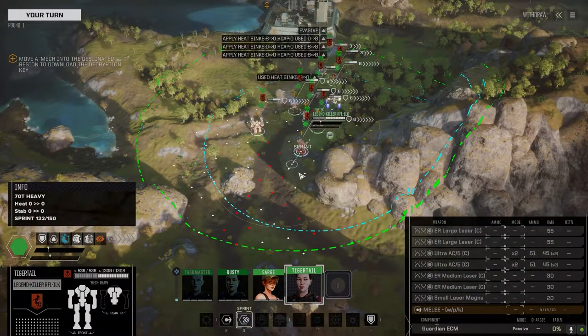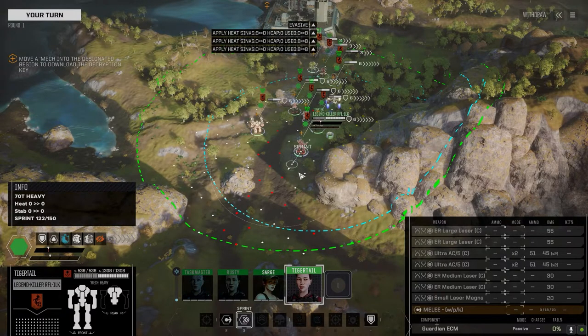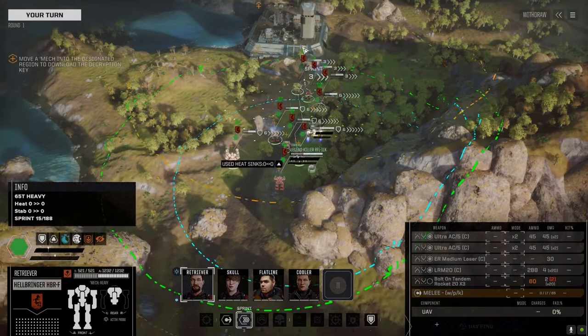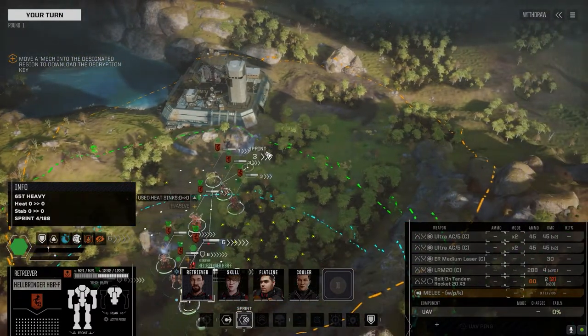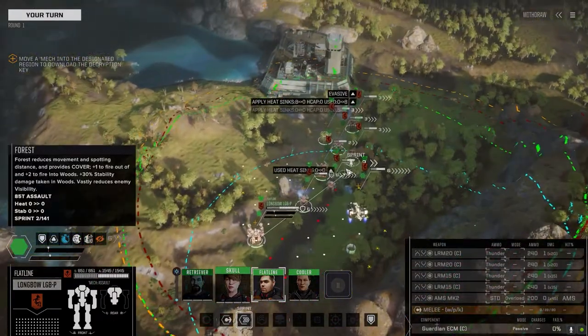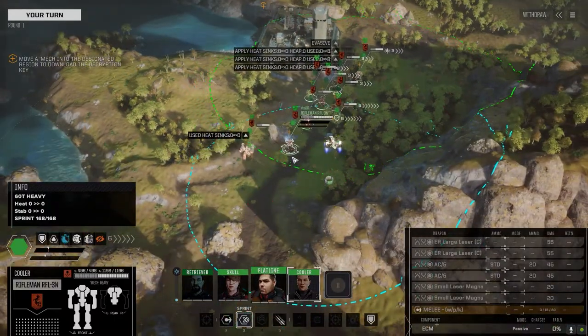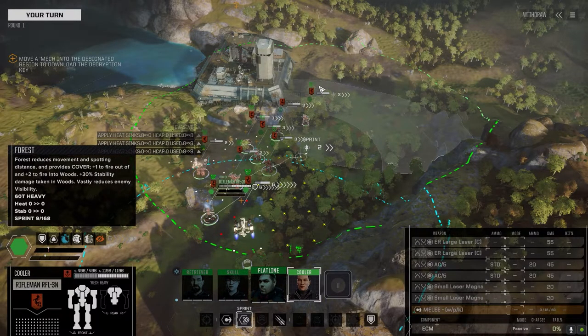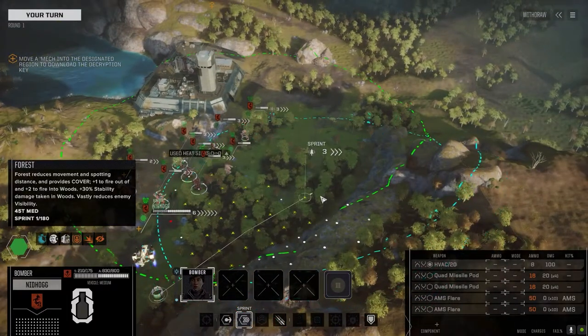Here's the Legend Killer loadout - originally I thought about putting three ER Larges and a pair of Ultras on it, but we ended up with two Ultras, two ER Larges one on each arm, a pair of ER Mediums and a Small Magnet as backup. Runs a little bit hot but not too bad, actually got half decent speed. Tiger Tail's piloting it. We've got a Hellbringer, and a lot of Ultra Fives - they work so well for dishing out damage when you can spam them. We've got the regular Rifleman and the Nidhogg as well.